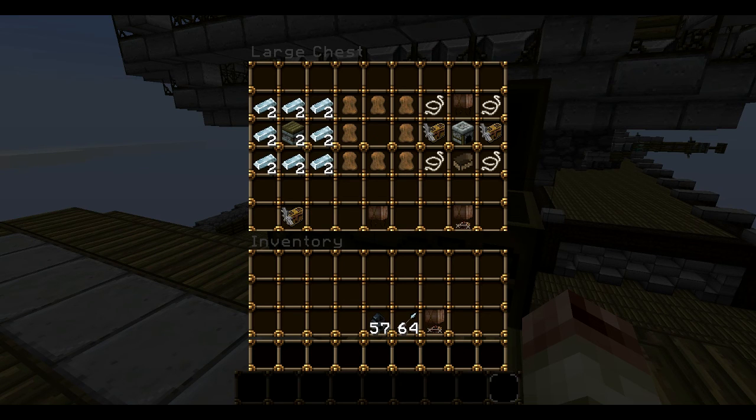This is obviously how you craft it. You're going to need two engines, which is crafted like this, and you're going to need one balloon. Then you're also going to need some string, a boat, and a furnace put together like this. Then you get your Airship.